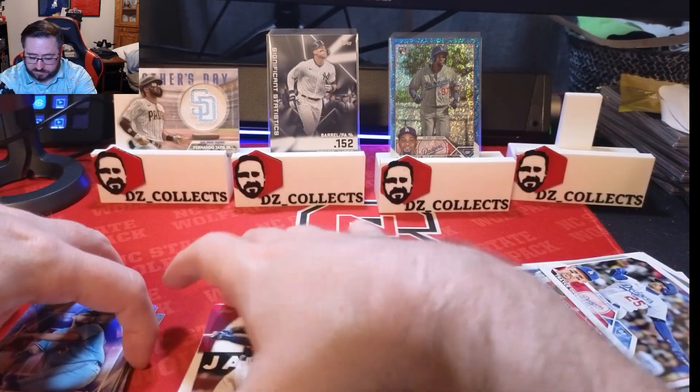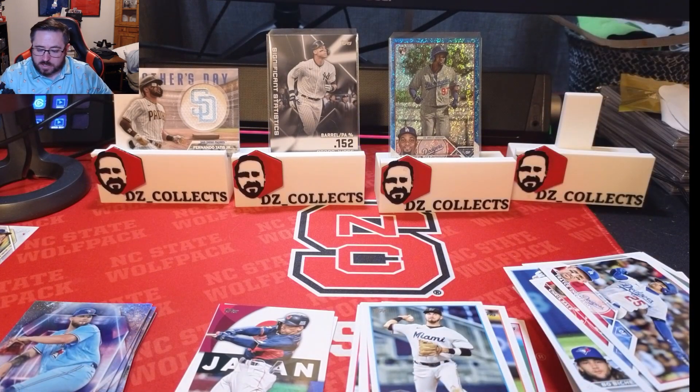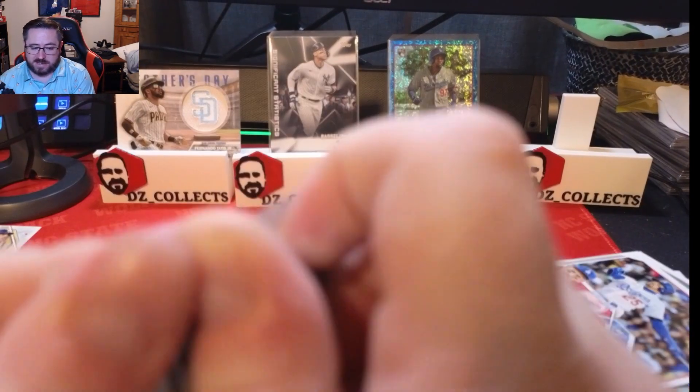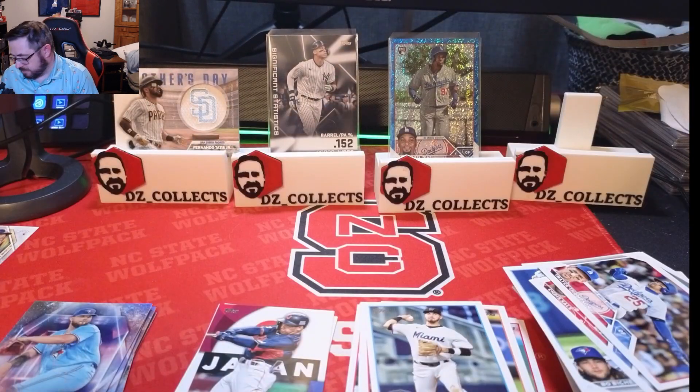Box one summary: we got a rookie blue foil board Yasniel Diaz numbered to 999, a Tatis Father's Day patch, a Judge Stats insert, and solid rookie cards throughout. We didn't hit a Corbin Carroll, Anthony Volpe, or Jordan Walker, but I did get some of those in my hanger box, so we're making progress.